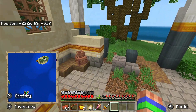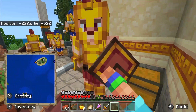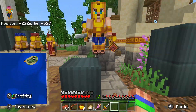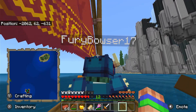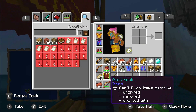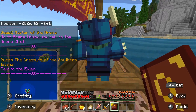They find another location and discover a chest they haven't looted yet with stuff in it. They note these chests probably don't respawn. Checking the quest book, they read the current mission: 'Go talk to the Elder, the creature of the southern island.' One player wonders if maybe there's no island until they talk to the Elder first.